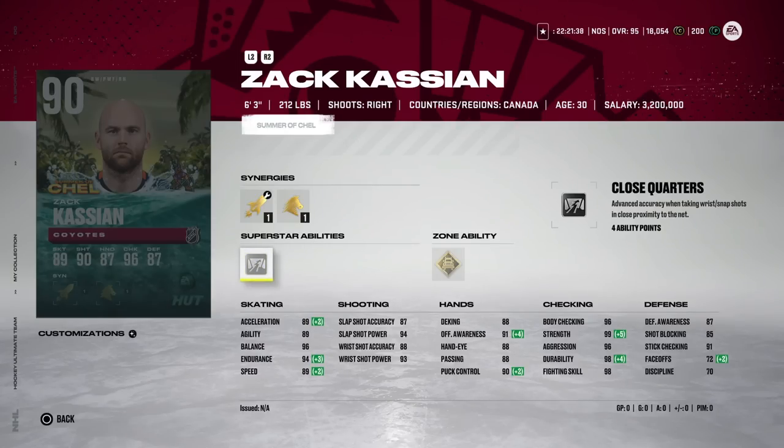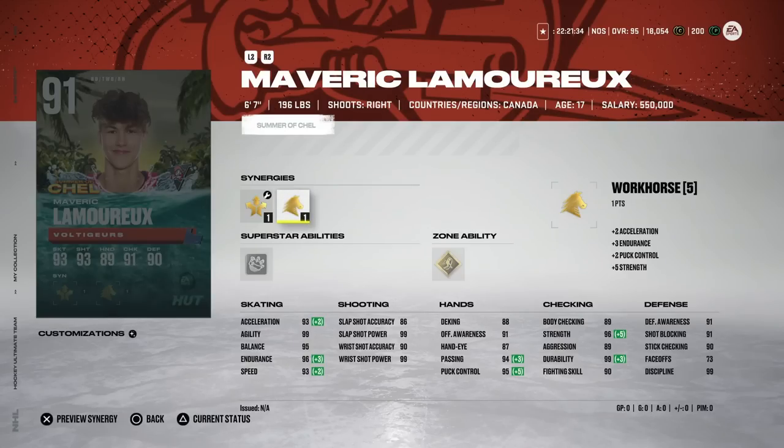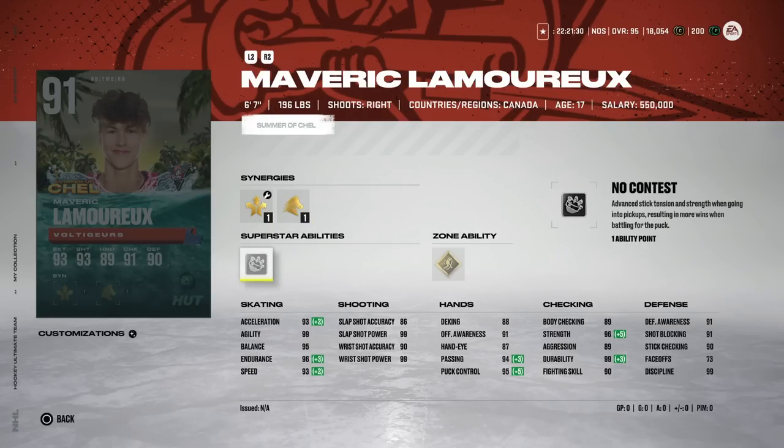Then we've got Maverick Lamereau — six foot seven, right-handed defenseman with 93 speed and 93 acceleration, actually kind of usable in-game. If you haven't seen it, one of the most weird clips we've ever seen after he gets drafted — seriously, go Google his name, it's really weird.